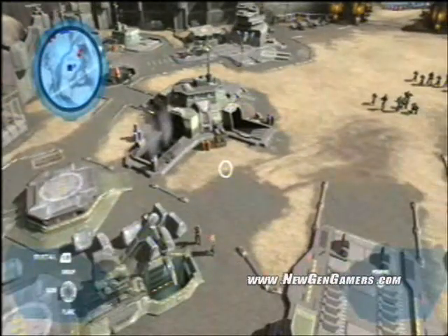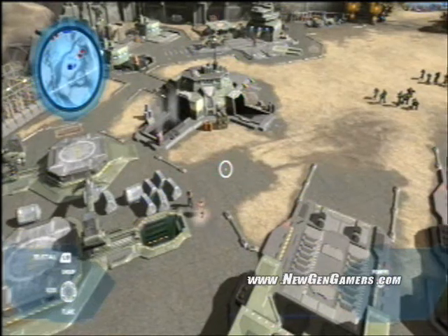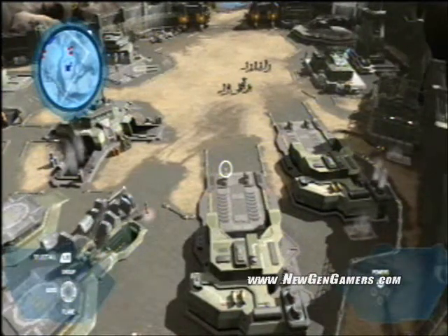Here we have supply depots, bringing down supplies from Spirit of Fire, which is orbiting overhead. A command center, and vehicle depots where we keep all of our warthogs and scorpions.